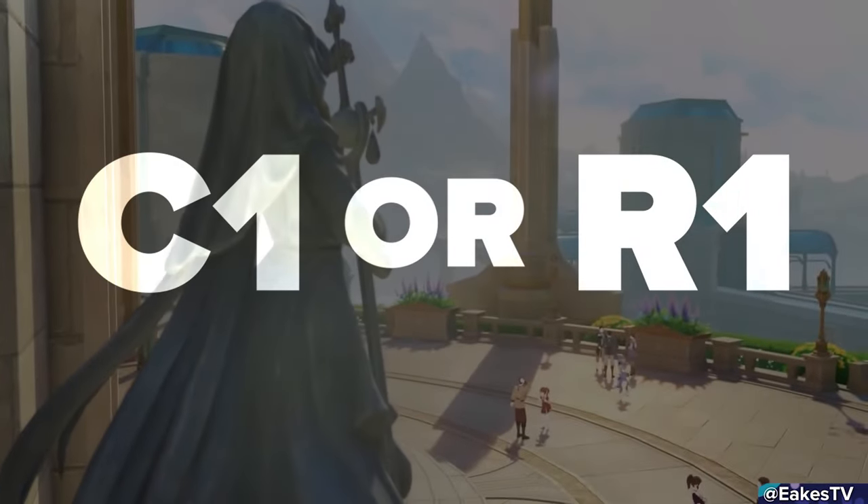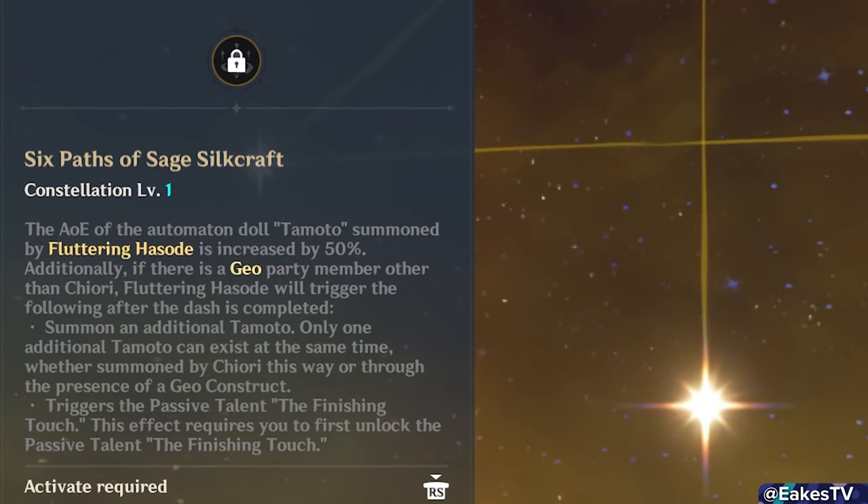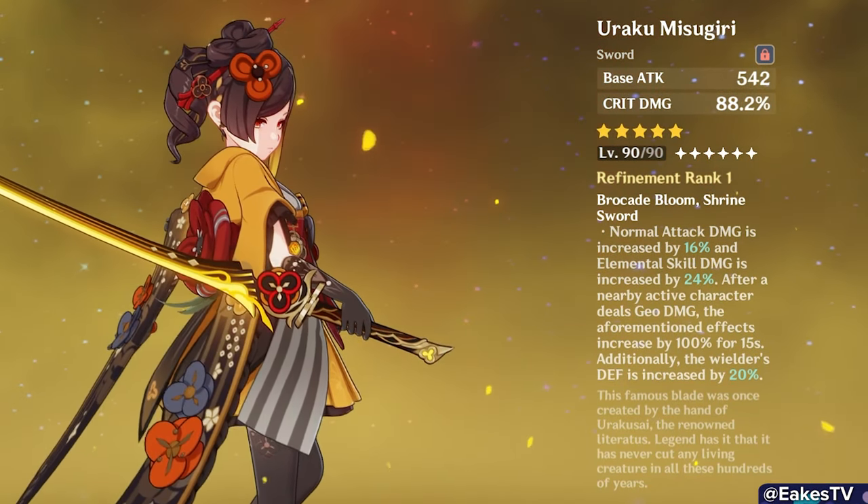Welcome to C1 or R1, where I recommend whether Chiori hopefuls should get her signature weapon or her first constellation. C1 raises the range of her Tamato dolls by 50% and, more importantly, makes it so as long as she has one Geo ally, she summons two Tamato dolls without needing a Geo construct. The community agrees this constellation is a bit of bait — it helps teams like Navia-Noelle, but that's about it. Her signature weapon boosts her damage on every team she's placed on. In my humble opinion, R1 is the winner, unless you're a Navia-Noelle main — go for it, but I recommend the weapon.